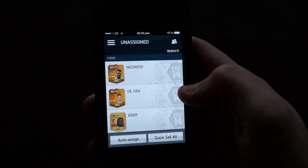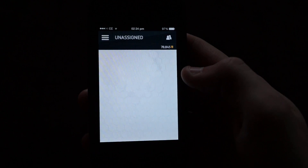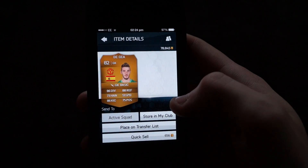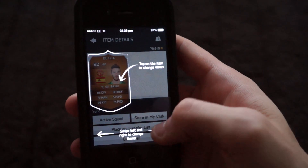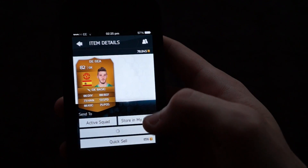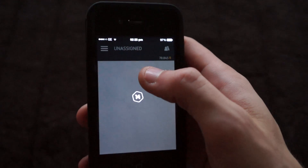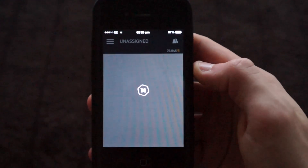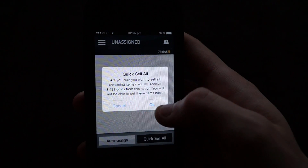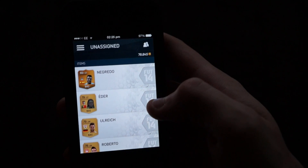To be honest I'm probably just going to quick sell all of them. I might keep De Gea — let me just click on him, see if I can move him over. It's obviously not as quick as being on your Xbox or something like that — that's the only downside, the speed. But I've only got an iPhone 4 remember, so if you've got a 5 or something like that it could be pretty responsive and pretty quick. I'm just sending that to the transfer list.